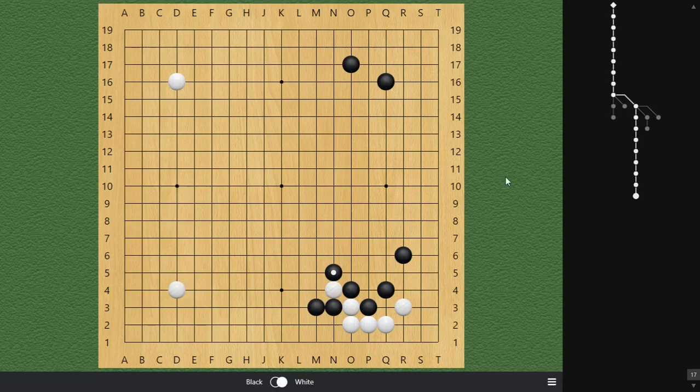If we play correctly - you kosumi here, white blocks, and then we hane on top. If your opponent follows up with the traditional joseki, we can atari here and then ladder the stone. From the surface this looks like just an old joseki, and back in the day that's how professional players played. White cannot run because we can see the ladder. If you look at this diagonal, this stone is just way too far, so that's very easy to read out. But white can make use of a move here that's going to help out the ladder.